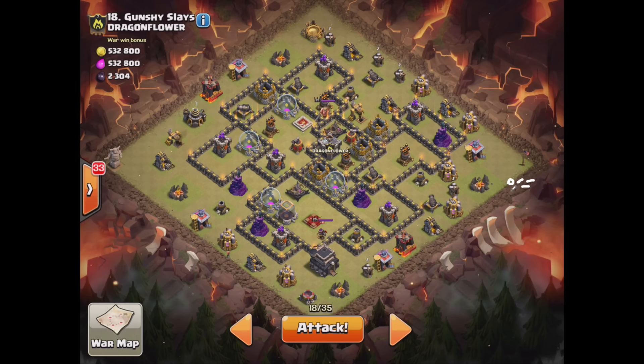Here's the game plan: going to drop my queen down right here, three healers on her immediately, going to keep her going with a little queen walk. I'll let her take out some buildings. As soon as she steps in range of this cannon and starts taking damage, the healers are going to stay on her. Going to drop a giant right here, a wizard on this elixir storage to break a funnel for her that way, and then a giant right here and a wizard on this dark barracks for a funnel this way.